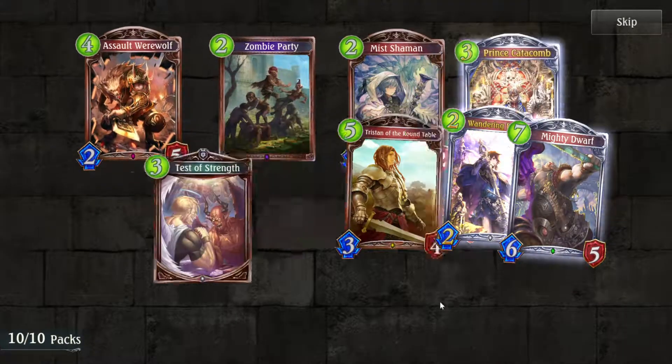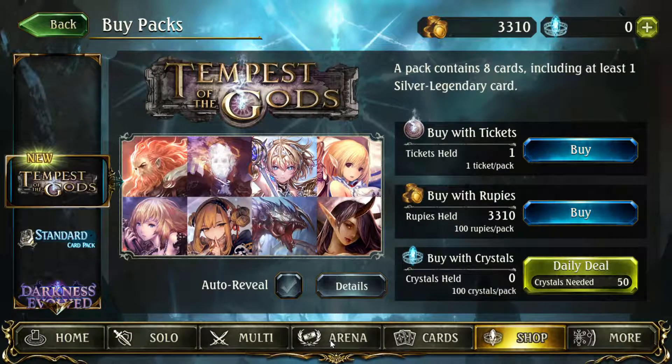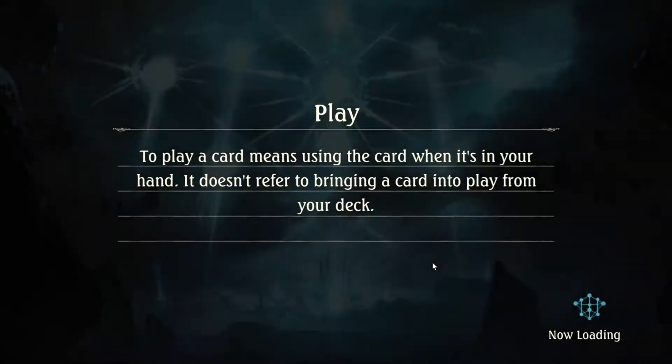A pretty decent 10 packs, not too bad. I think I got like one legendary only, but a few more useful cards like Support Cannon and Aina the Phoenix Rider, so I'm not too mad. I was really hoping for a better 10 packs but we still have about 30 more to go.